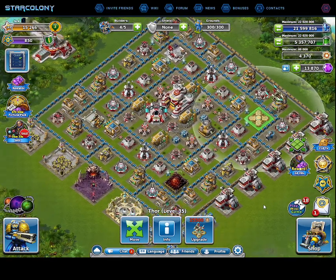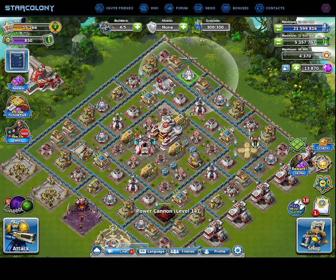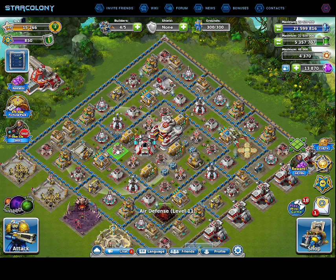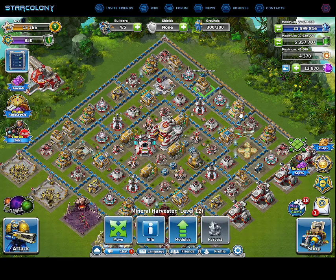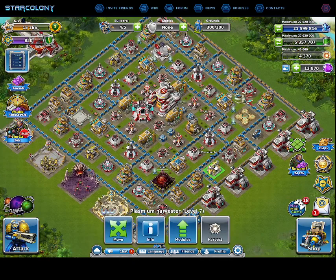This is my base. On your base you have a siege tank, power cannon, mirage, bunker, air defense, and railgun — they all have different abilities. You also have your mineral harvester, gas harvester, and plasmium harvester, which provide your resources.